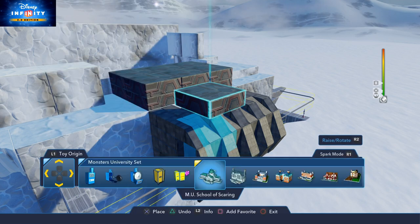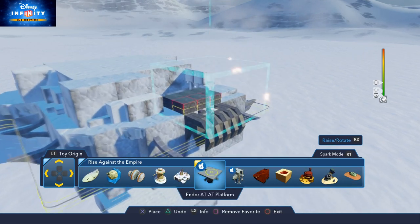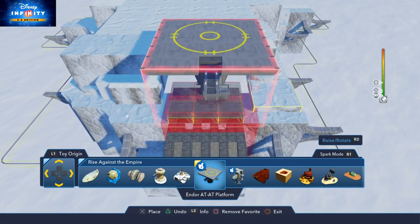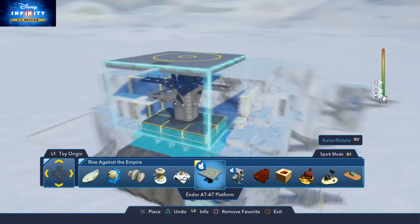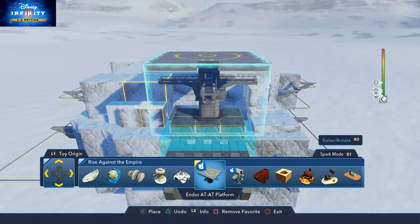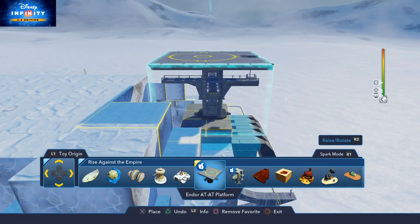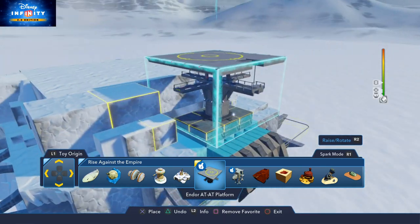Now we go to Star Wars Toy Origin and get one of the coolest units - you can only get that if you've got Rise Against the Empire. We obviously want the gap for the ladder going this way, and if you fit it on you'll notice it should fit in perfectly into that little section. I need that to be closer to the edge so just move it across slowly. There's too big a gap on the side so just bring it a little bit - there you go, perfect. That there is at the top of the mountain range.